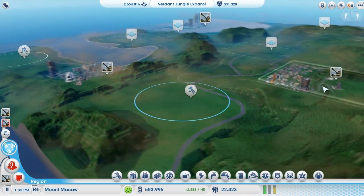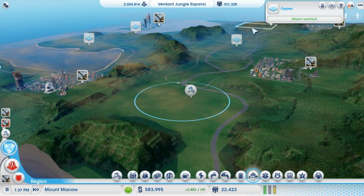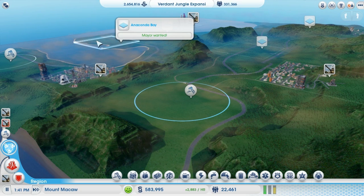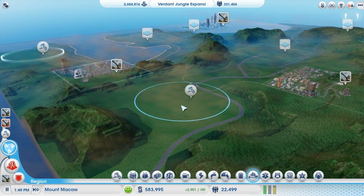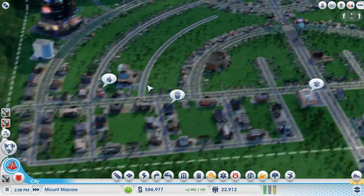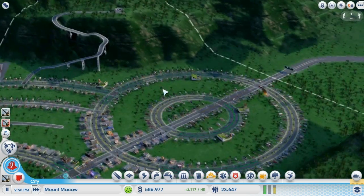Looking more closely, this city has some fire service problems. Toucan Valley, Mount McCaw — McCaw is a bird, Osprey is a bird, Kingfisher is a bird — I see what they did there! And Tamarin is a tamarin monkey. Wait, I thought tamarins were like a citrus fruit but they're actually animals. That's pretty funny — I completely missed that. Maxis, you clever bastards. Surprisingly, I haven't seen any Llama Hills type names, though EA's obsession with llamas is quite ridiculous.